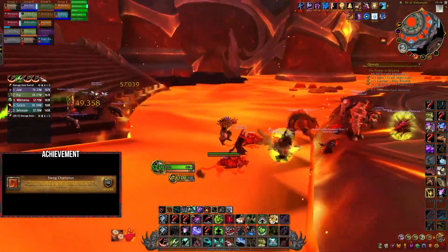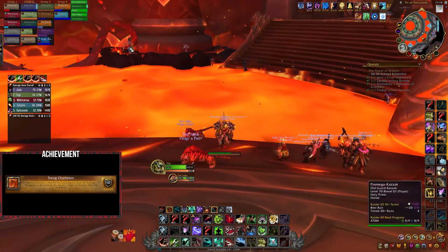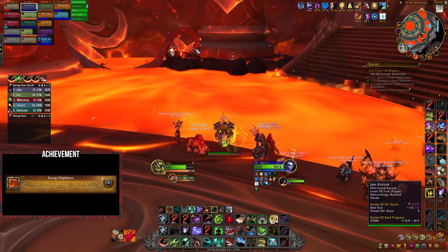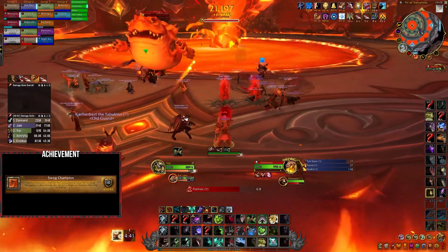Up next we have Volacross and his Swog Champion achievement. Here we have to defeat Volacross after he has consumed at least 30 sizzling swoggers. Before the fight, you'll find a swoghorn around the rocks to the right just after you enter the boss room. Somebody in your raid team needs to pick this up to activate the achievement, and when active the boss will start spawning swogs that will chase players down.